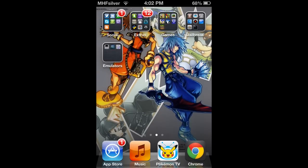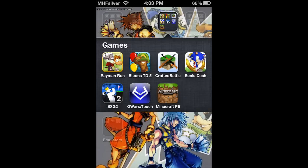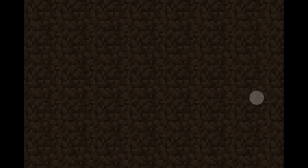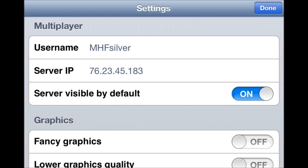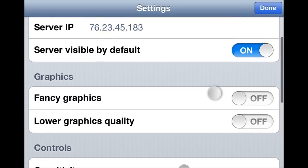Now once it's installed and you've resprung your device, you're going to go into Minecraft Pocket Edition. I'm going to have to switch over for this. Inside Minecraft Pocket Edition, you'll want to head over to your Options. Once the Options pop up, you will see this thing under your username — a Server IP field. For you, it'll be 255.255.255.255, which is the IP address for connecting to your local internet.